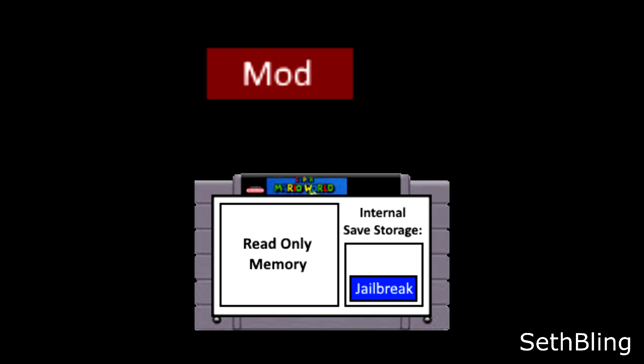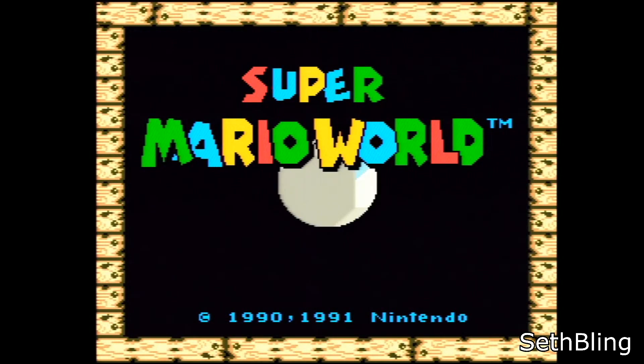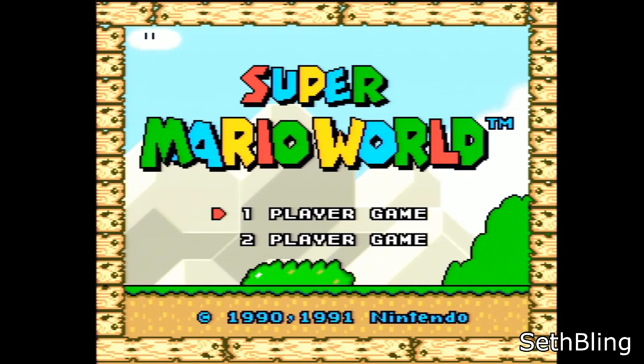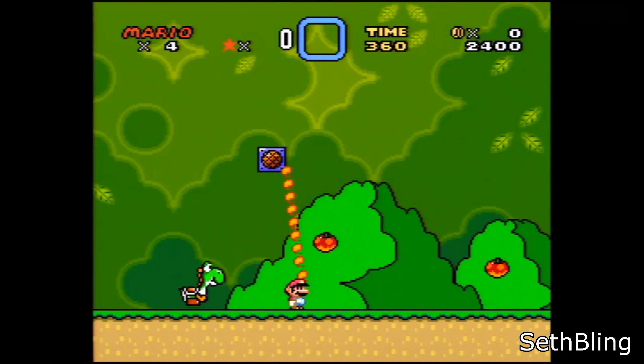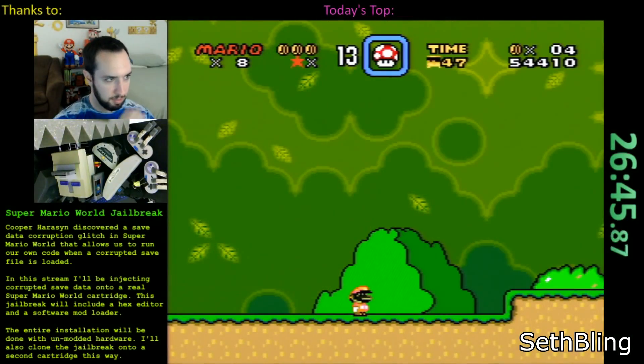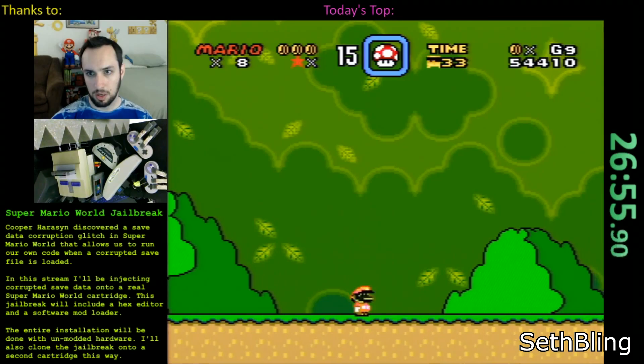Essentially, this jailbreak allows you to create custom gameplay mods and keep them on the game cartridge itself. Loading up these mods is as simple as loading save file C, then pressing Select and R, and boom — you're running modded Super Mario World. I want to emphasize once again that all of this works on normal unmodified hardware. And not only that, but you can also install the jailbreak without using any custom hardware by exploiting various glitches in Super Mario World. I want to take a couple minutes to explain how I did just that yesterday in a live stream, and also go into the features of the jailbreak in a little more depth.